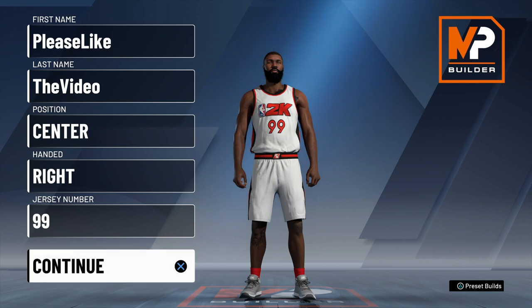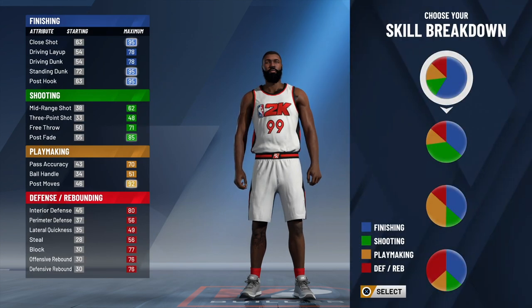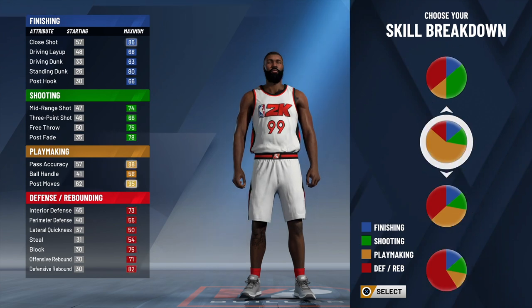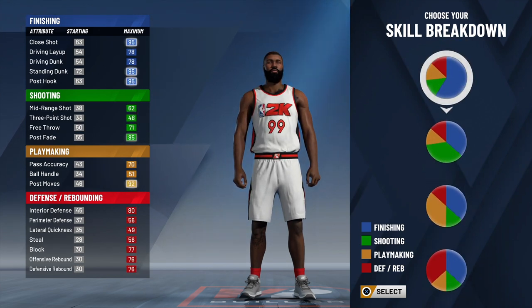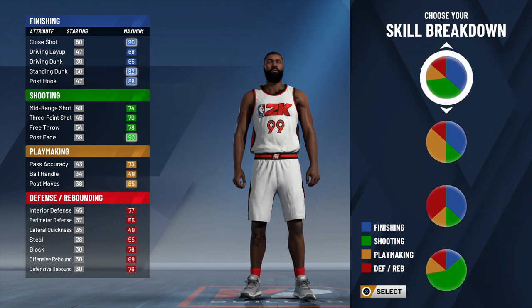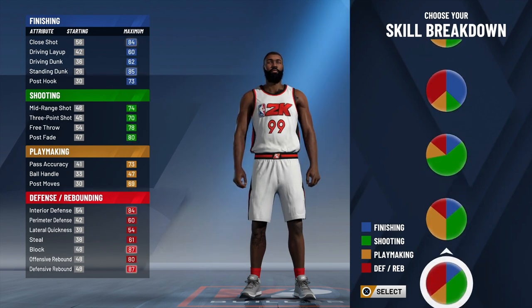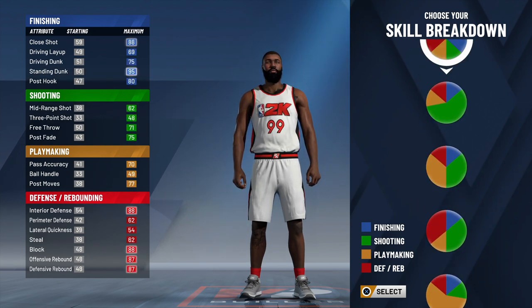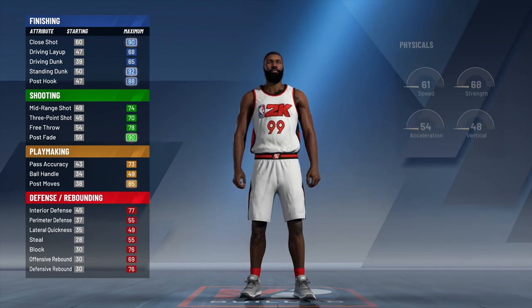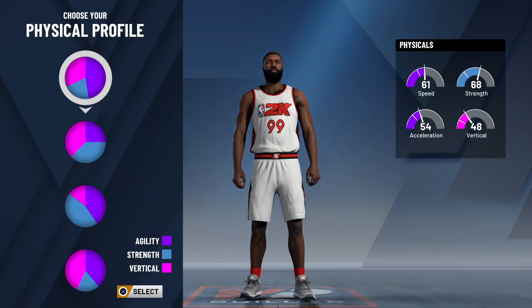Let's get into the build now. First thing we choose is your pie chart, your skill breakdown. Now you think paint defender or shooting paint defender, you probably think the chart that has the most red, or maybe red and green. But actually, you want to go to the blue and green pie chart — that's finishing and shooting.